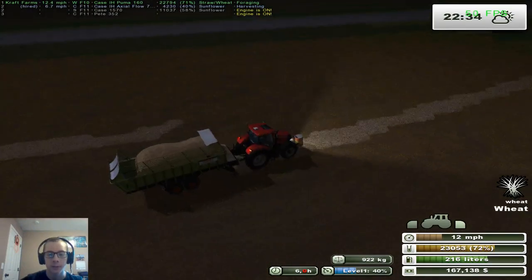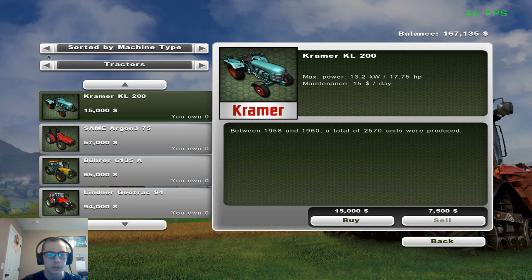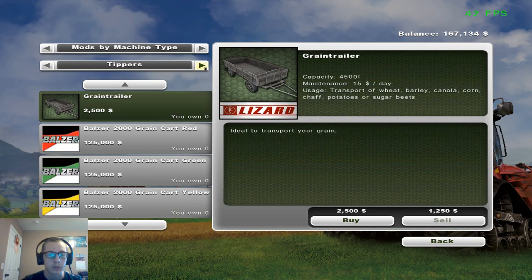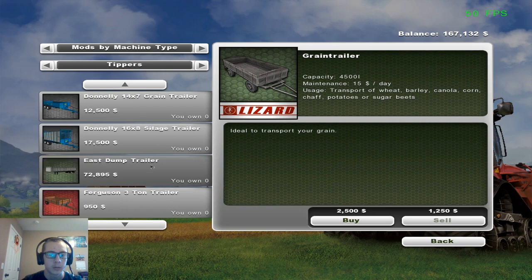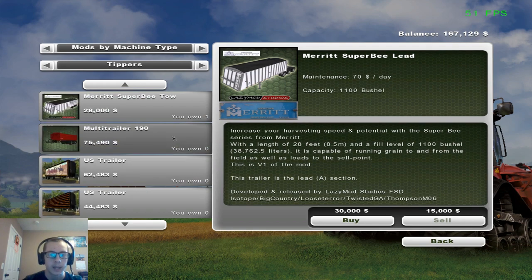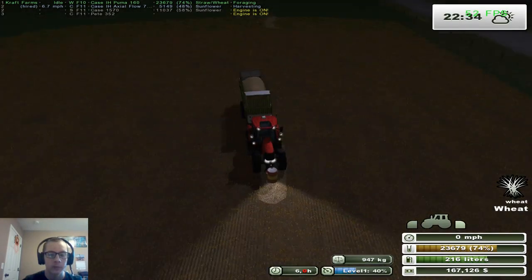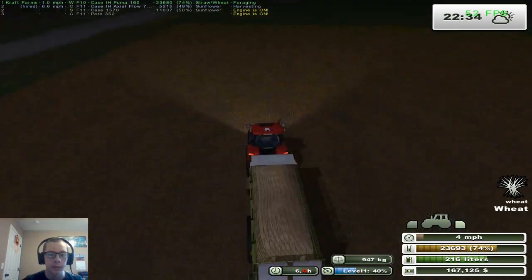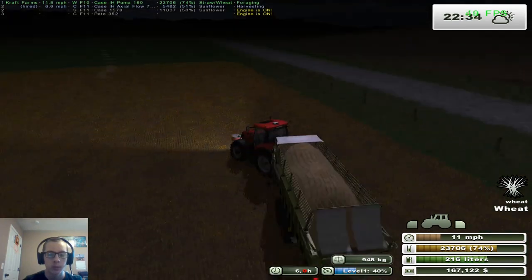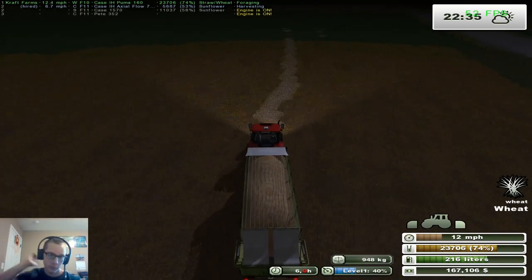It's going to result in a lot of trips to the elevator after harvest. How much is it to buy the front trailer for this? 30,000 — so maybe we'll buy that after harvest is over. Whenever we take a load up to town, we'll buy that trailer, hook onto it, and then start hauling with doubles.